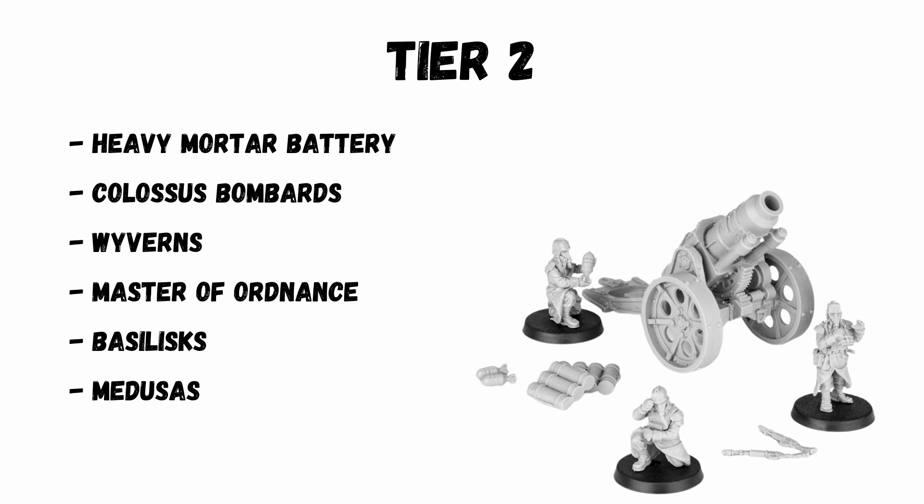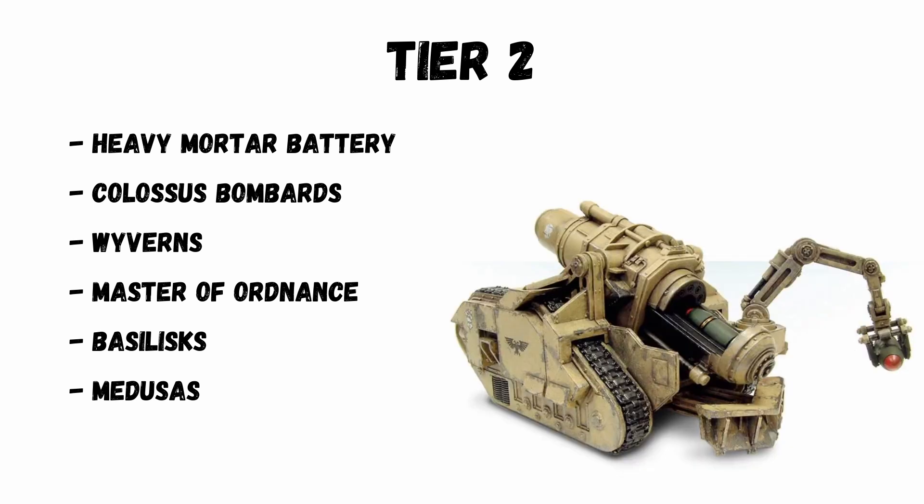The Colossus Bombard is definitely near the bottom of Tier 2. It's a cool model, but being Forge World it costs quite a bit to buy. It's only in Tier 2 at all because of its damage-dealing ability, particularly against T4 units with its 3d3 shots and d3 damage. It also ignores cover. Other than that, it's just lower end of the middle tier.